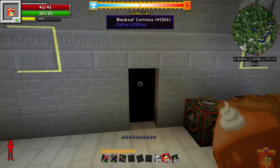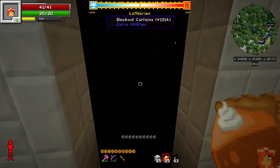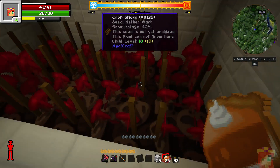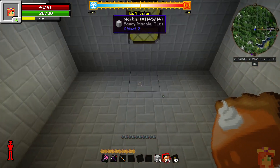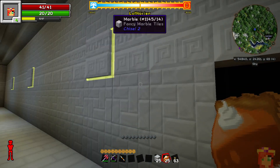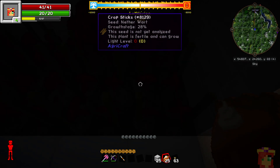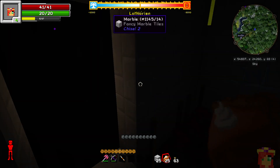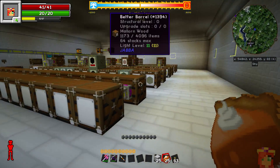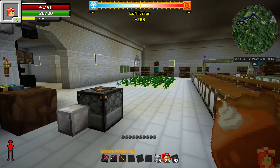I did add one final thing — we have a nice little room to grow nether wart. As you can see, they do grow in here, but you have to remember to turn the light off or they're not going to grow. When you look at the tooltip, you can see this plant is fertile and can grow — which it cannot do if the light is on.